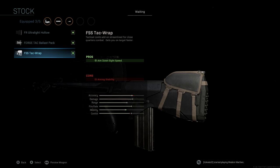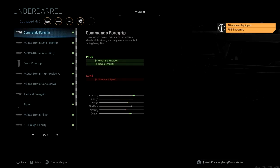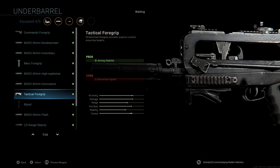Last but not least, the underbarrel we're using is the Tactical Foregrip. I love this because like most underbarrels, we get a boost to accuracy, range, and control. However, with the Tactical Foregrip, we actually get a much bigger boost to control than the other options, which evens us up and gives us really good control. We also get aiming stability as a pro and we don't lose ADS speed with this — a really nice underbarrel to have.